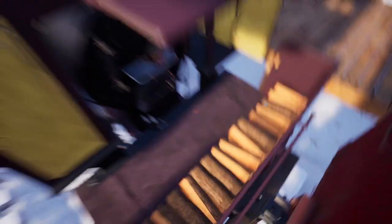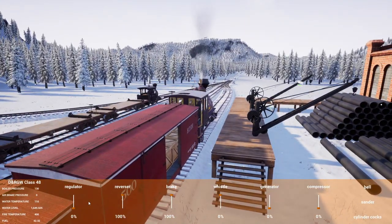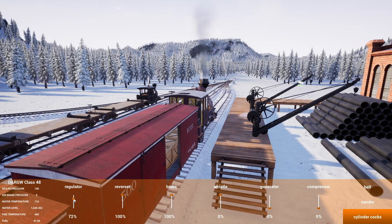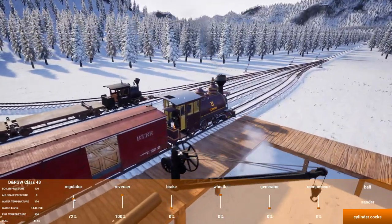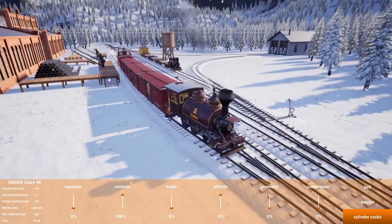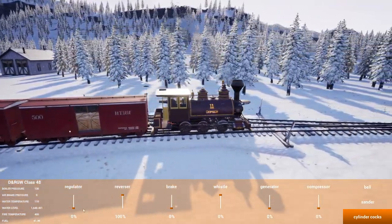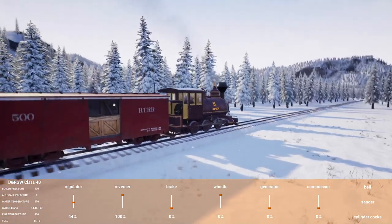The big news in the new update is knuckle couplers. For anybody that didn't catch those on the new locomotive, it does look like we are getting updated couplers — knuckle couplers — which should make life a little better. Definitely looking forward to that addition in the game. Looks like we're moving up a little bit in time. How they're going to function exactly is anybody's guess, but one would assume they'll be an easier way of hooking up our locomotives.